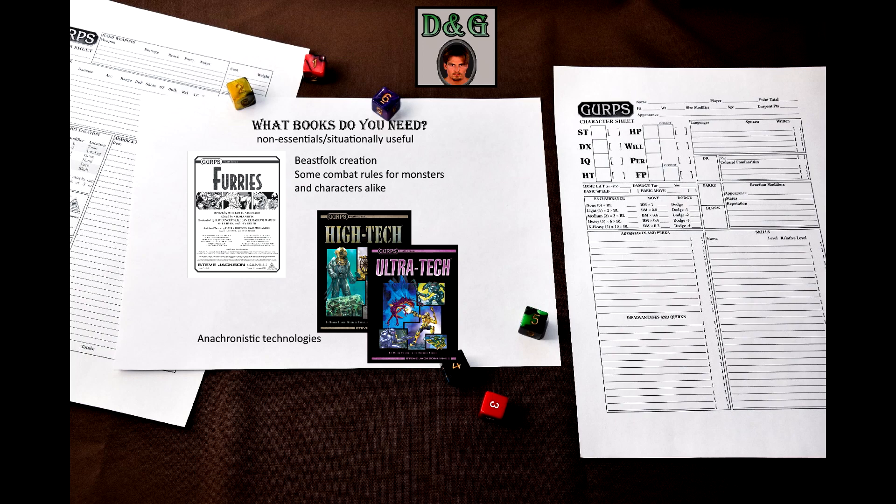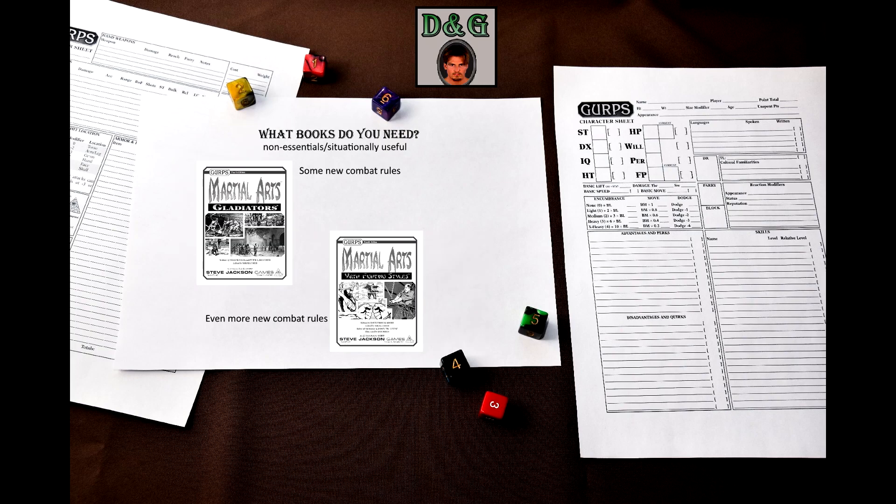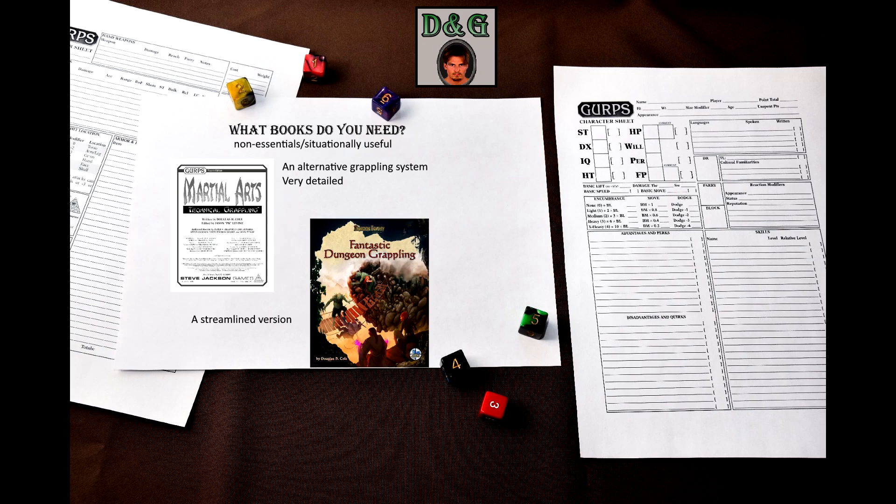GURPS High Tech and GURPS Ultra Tech could be useful if you like introducing anachronistic technologies into your game. GURPS Horror has an intrinsic corruption system that might come in handy — it is very similar to D&D Taint. GURPS Low-Tech Companion 1 Philosophers and Kings and GURPS Low-Tech Companion 3 Daily Life and Economics are excellent expansions for GURPS Low-Tech — nothing essential, but still full of good stuff. GURPS Martial Arts Gladiators can be used for certain D&D characters. GURPS Martial Arts Historical Fighting Styles has some neat expansions on combat styles and techniques. GURPS Martial Arts Technical Grappling is an alternative grappling system — it is quite complex on the surface and difficult to wrap your head around at first, but it is not as clunky in play as it seems. Alternatively, consider buying Fantastic Dungeon Grappling, which is a more streamlined version of Technical Grappling.